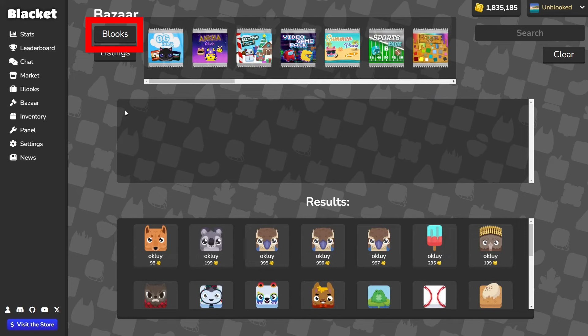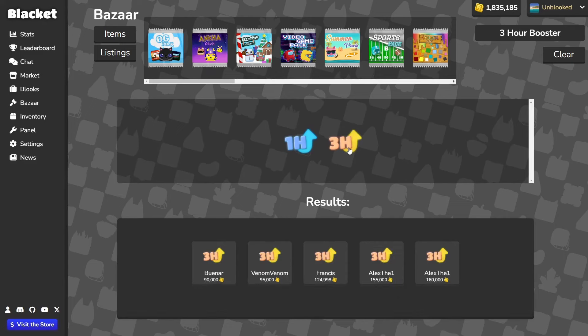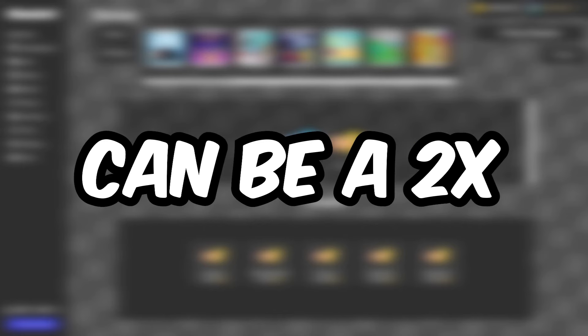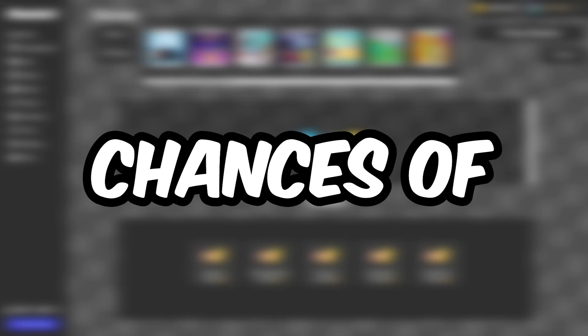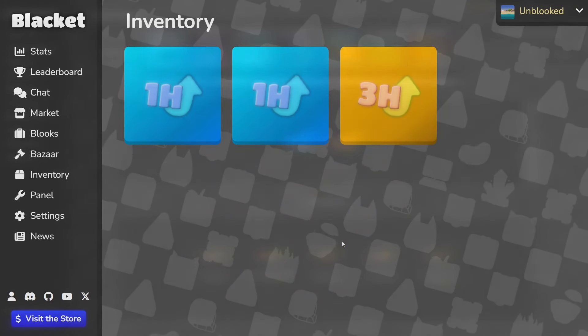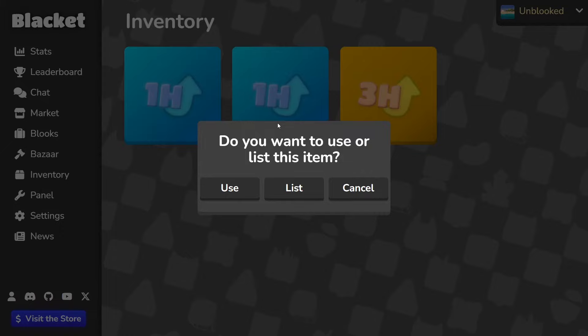You can also click this button, which will change from Blux to Boosts. Boosts are basically multipliers that change the percentage of pulling a look in the market for a certain amount of time. For example, a 3-hour multiplier can be a 2x, which will make the chances of pulling, say, a king two times better. Inventory is basically where you can see what boosts you have, and if you have them, you can use them.